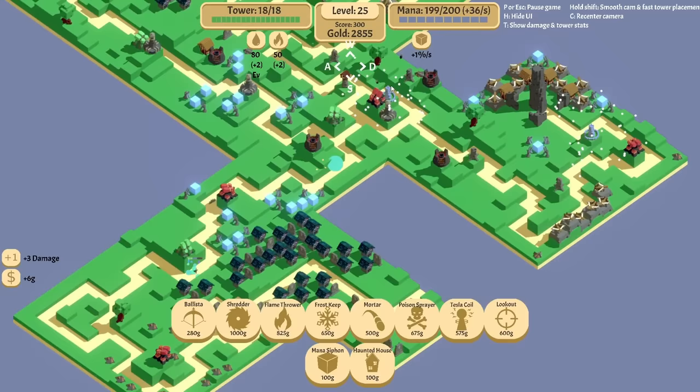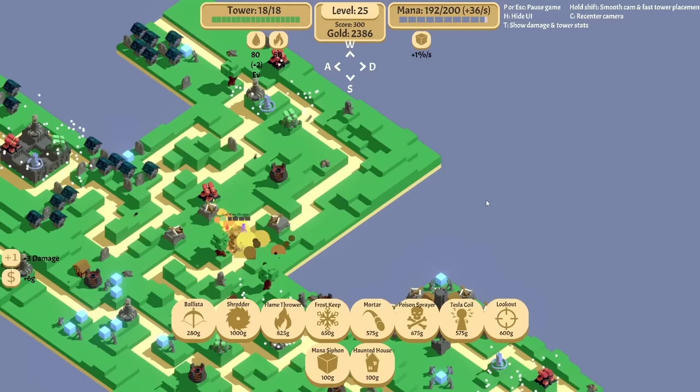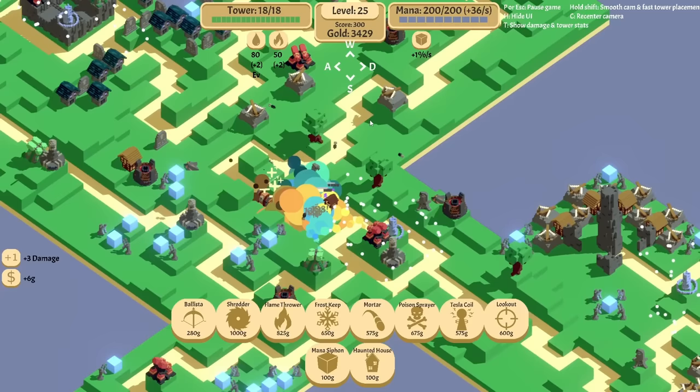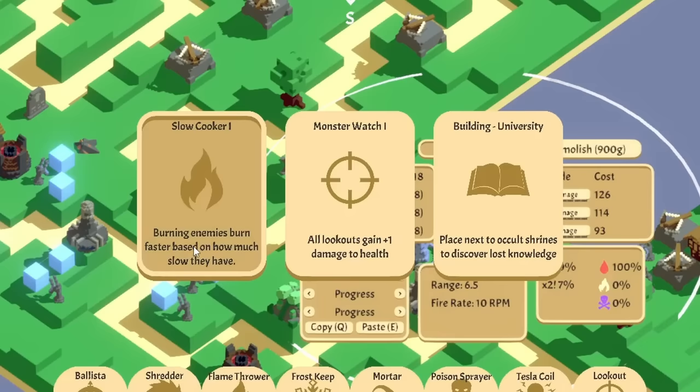Let's get a mortar up — we just need straight up raw damage on some of these boys. He's got a friend with them. There's two things here, or maybe he spawned those — whatever, they're dead. And he gave me another treasure box — thank you. Forcation fire and flames. Monster watch, lookout health — they burn better. Heavy blades, power surge against armor. Sharpened blades against health. Kill it with fire — increase burn per second.